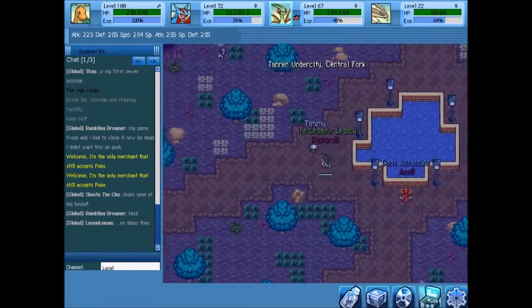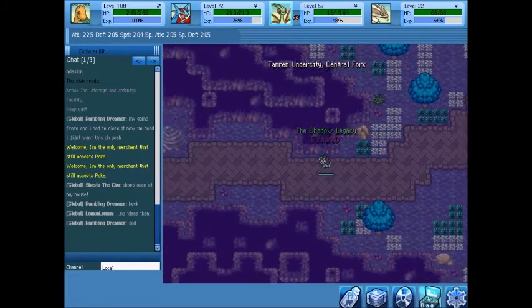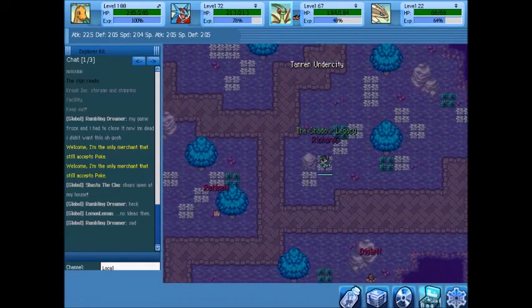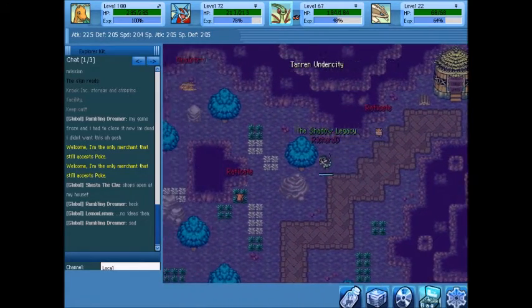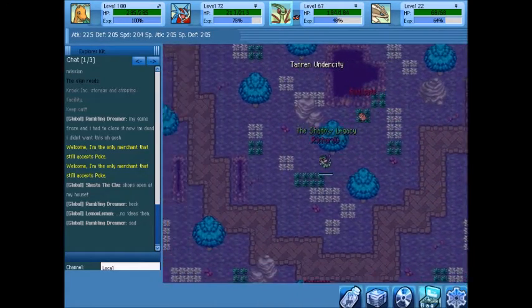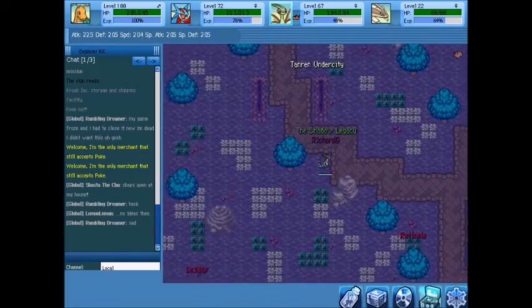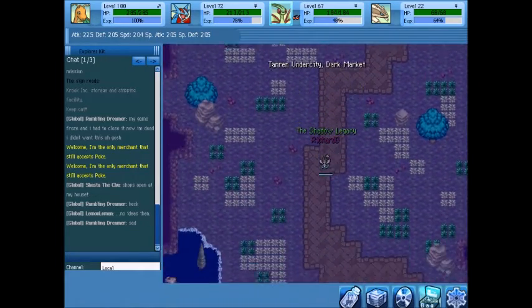Going left of the fork, there's a mansion over there — nothing important with it at the moment, maybe in the future. Things really split here: one house is blocked off, and if you go up here there's another dungeon entrance. That's two of the three dungeons shown so far.